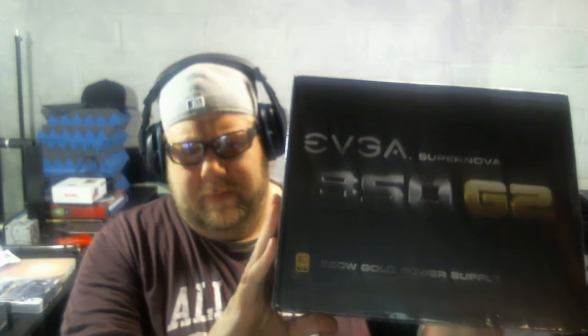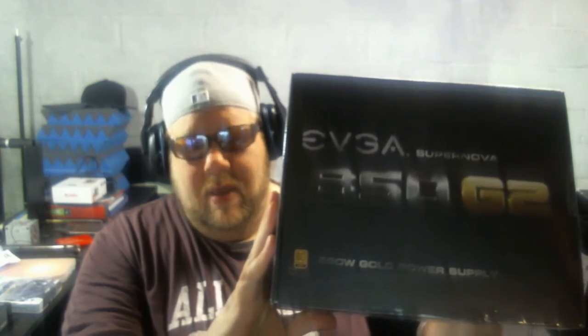One more thing I have — there's dust on the box. This is the EVGA 850 G2 — it's an 850-watt gold-rated power supply. It's really efficient. I'll do an unboxing of it and show you how it works. I think I got it on Amazon so I'll leave a link in the video description.